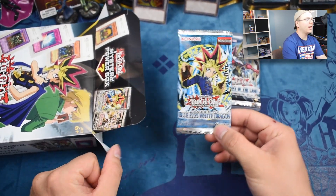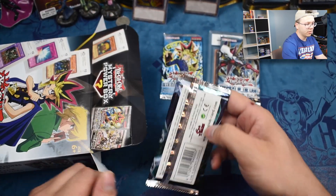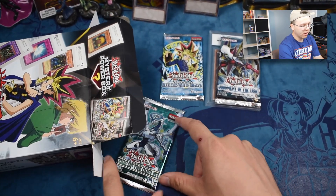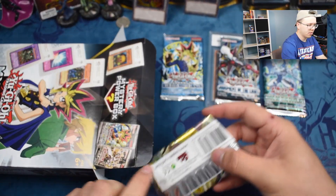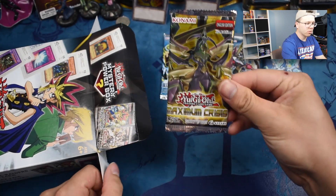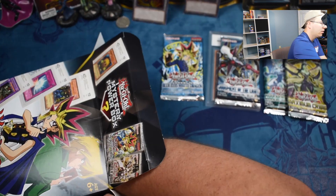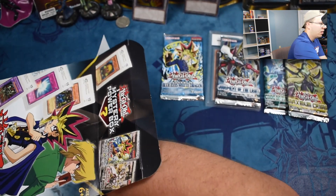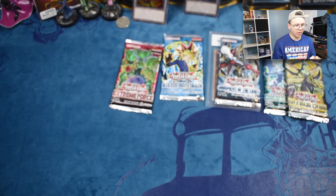Oh, we got a LOB — epic! That's the one I wanted. Then we have Metal Raiders, Code of the Duelist — not too bad, Firewall got banned but Maximum Crisis is still not a bad pack, they've reprinted Ash a hundred million times though. And I think Extreme Force — that's not too bad either, decent packs overall.